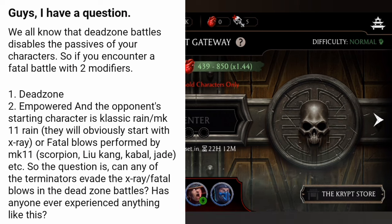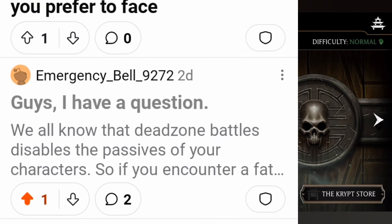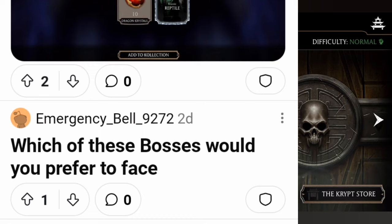Of course they can! Remember the Fatal Dark Wins Tower — or was it Classic Tower 184 — where McLeane's Raiden was starting with X-ray? Interestingly, Terminators will still evade the X-ray even if the Dead Zone disables passives. We have all experienced this.